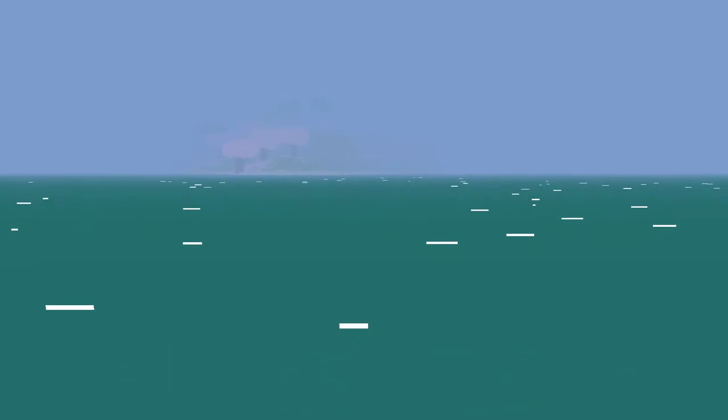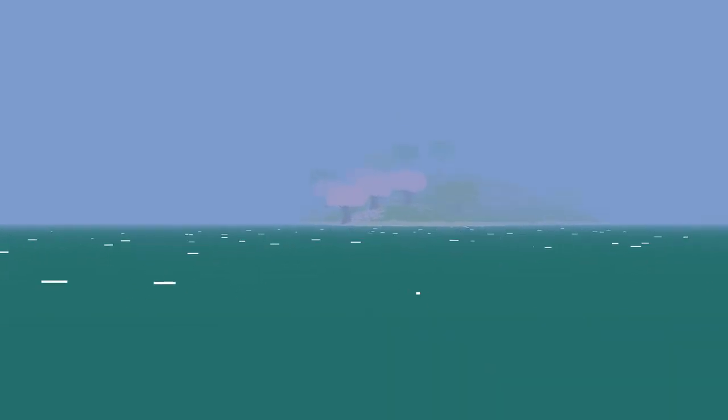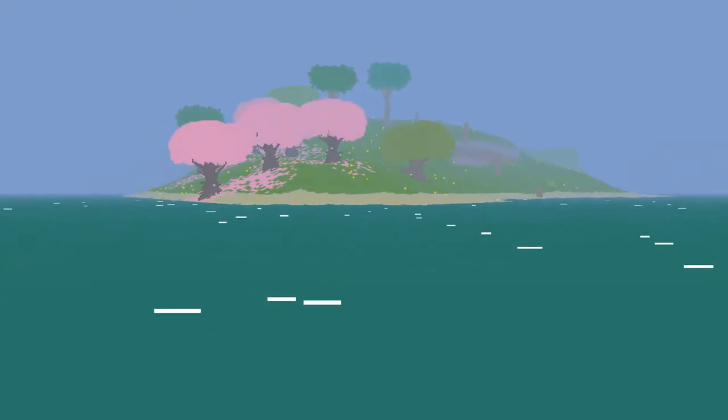That's a lot better. Looks like we're floating, and there's an island up ahead. The controls are pretty basic — W, A, S, D — and we look around using our mouse. Looks pretty cool. An island!